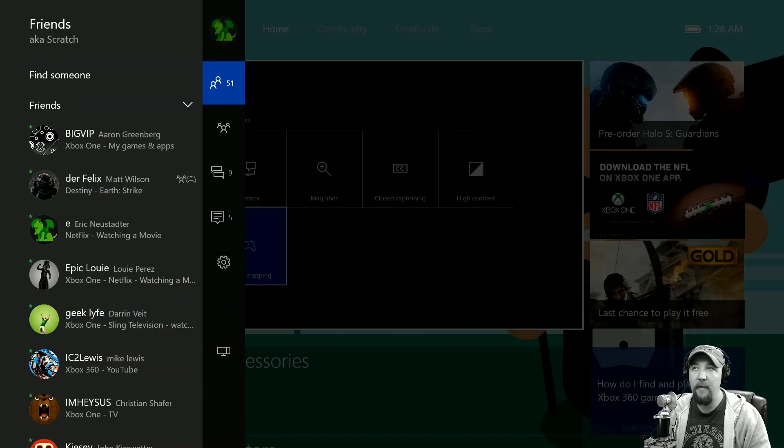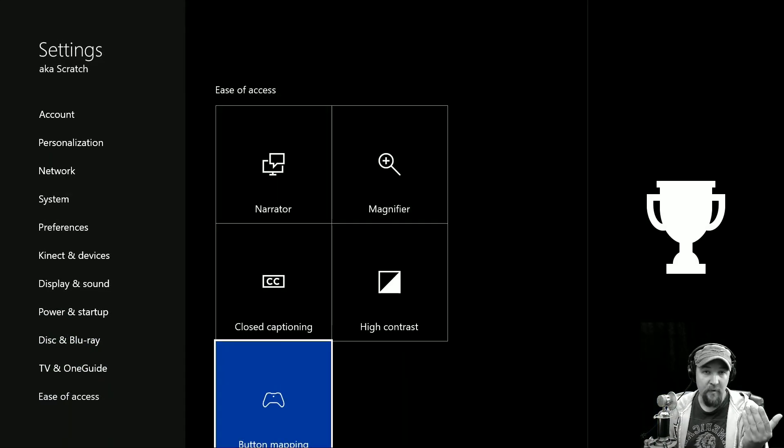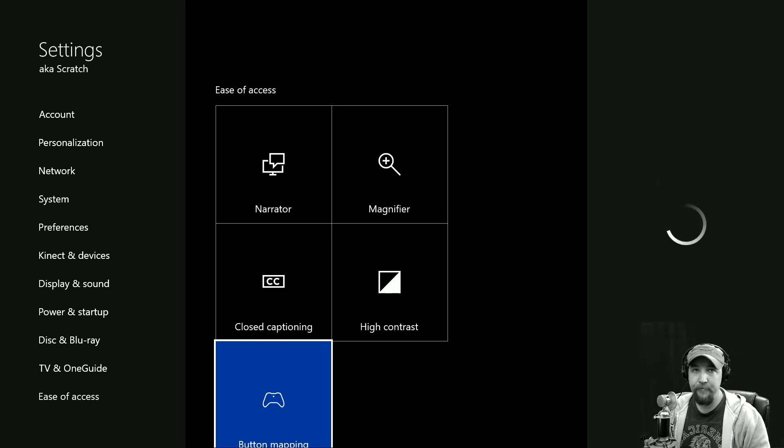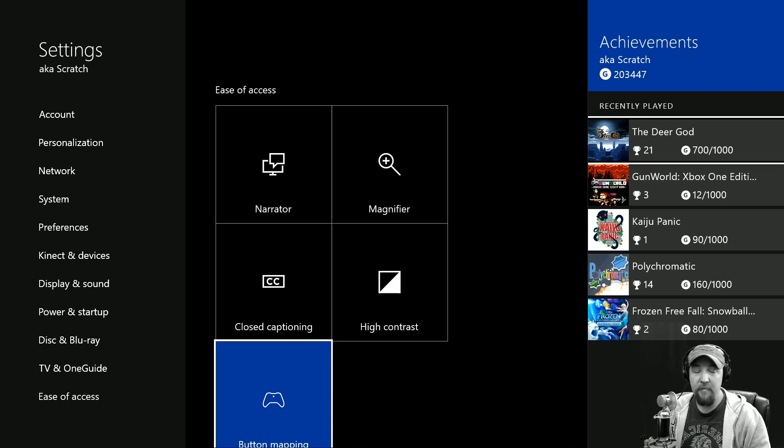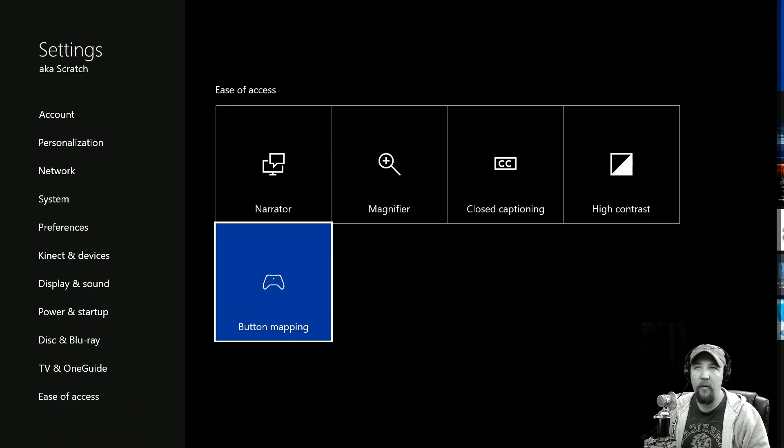One more thing: the Snap Center was changed last time. If you go to the Snap Center and snap achievements, they now show up on the right side. A lot of people wanted them on the right because on the left it was cutting some things off. To unsnap, you go there and click Unsnap, or there are options to return to a game while leaving it snapped. It's a couple of extra button presses but nothing major, and it's subject to change as well.